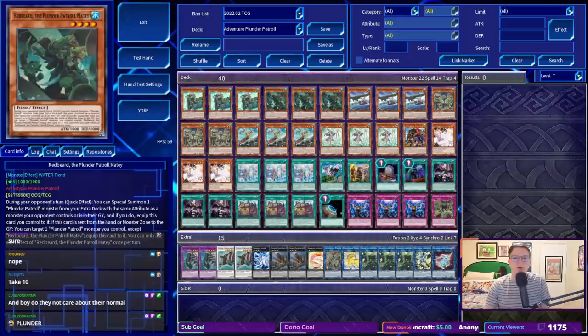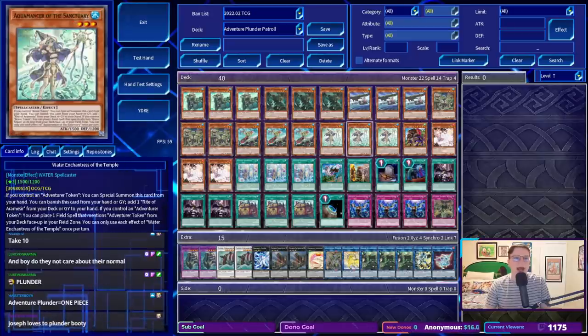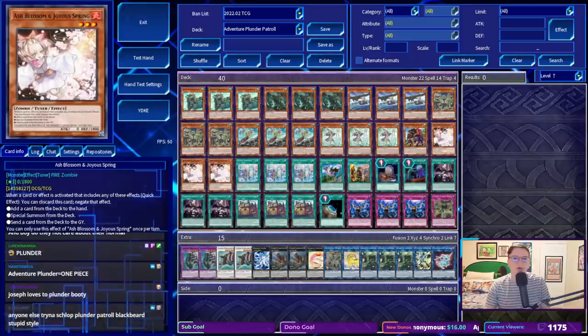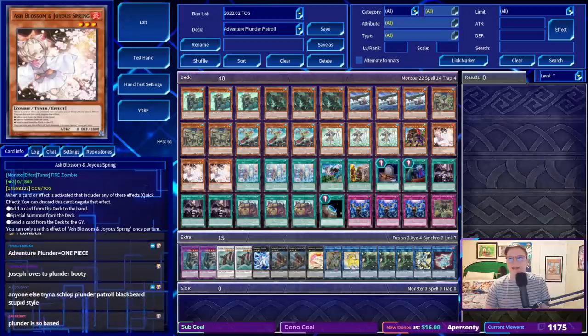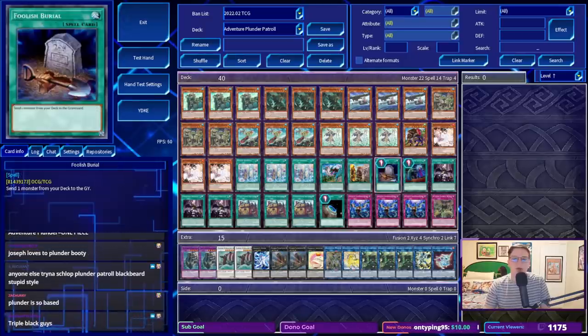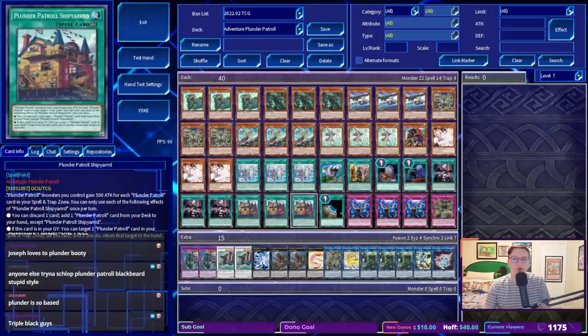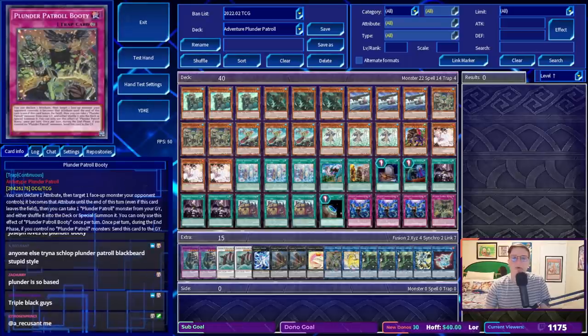Here are the cards: triple Whitebeard, triple Redbeard, triple Black Eyes, triple Bluebeard, triple Goldenhair, triple Aquamancer of the Sanctuary, one Wandering Gryphonrider, triple Ash Blossom and Joyous Spring — just the least worst handtrap — three Rite of Aramisir, one Dracoback the Dragonsteed, one Journey of Destiny, Foolish Burial, Called by the Grave, triple Forbidden Droplet, triple Plunder Patrol Shipyard, one Terraforming, triple Infip, and one Plunder Patrol Booty.